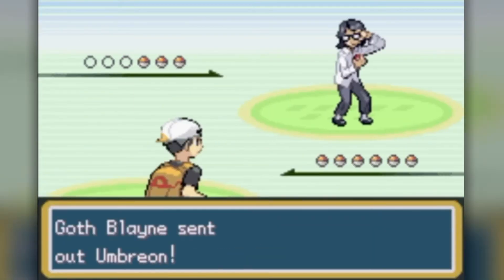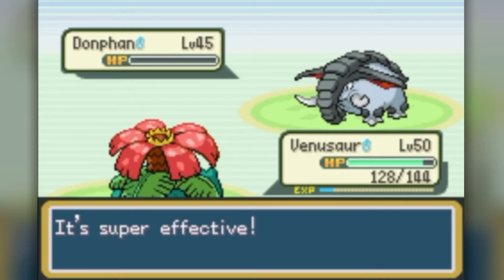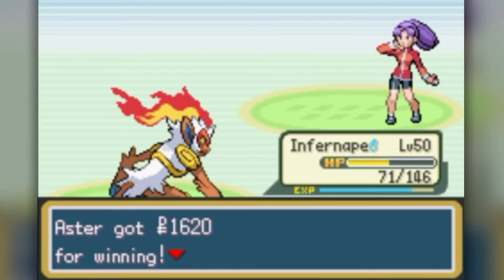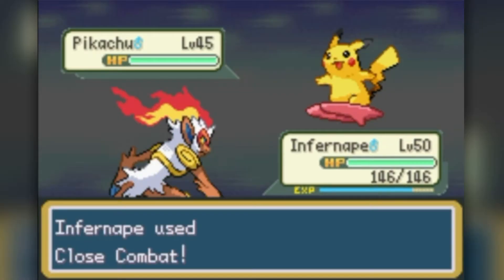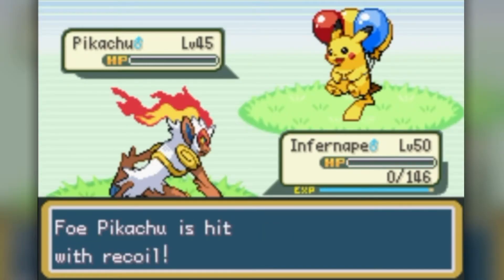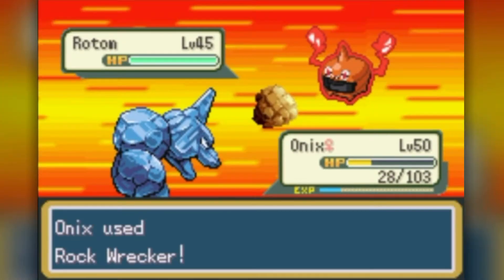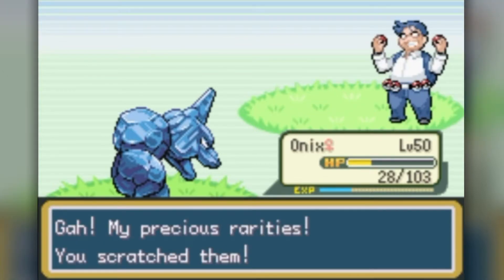Starting on the route to the left of the main city, the first few battles were simple sweeps, mostly by Venusaur. Getting comfortable, I made a mistake in the next battle — I easily took out the first Pikachu with Close Combat, but the second one obliterated my Infernape with Volt Tackle. Then they sent out a Rotom Heat, which took out Murkrow and almost destroyed Onix, who luckily landed a Rock Wrecker to finish it. One battle and two Pokemon lost already.